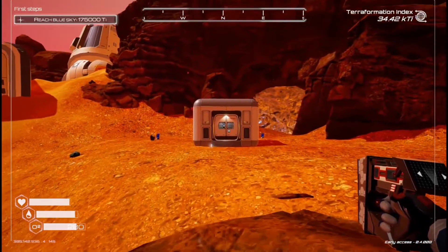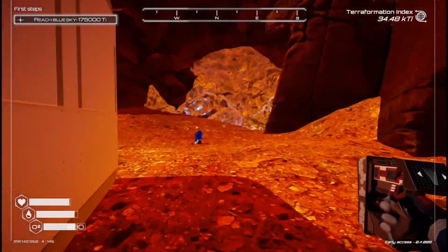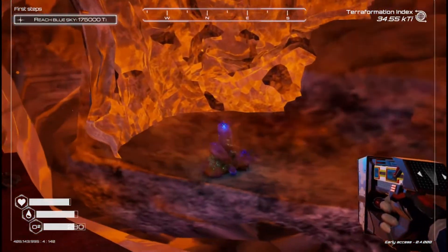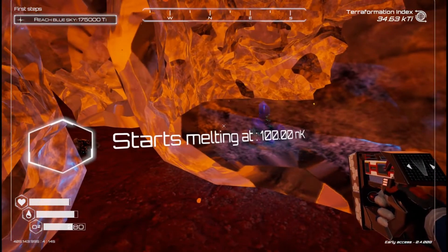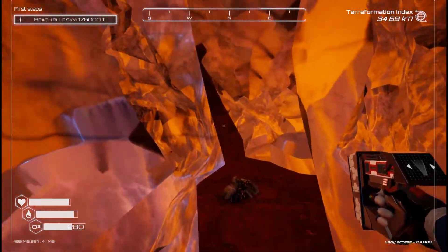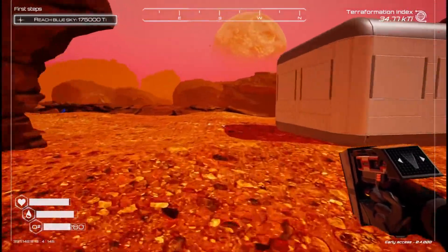I have built this little thing up here. The one thing I wanted to show you before we go in, which I think is really cool, is this — it looks like it's an ice cave. There's something in there. Pretty shiny. It says it starts melting at 100K, so I can't get in there yet. Hopefully I'm going to find a way to warm it up a little bit at some point.